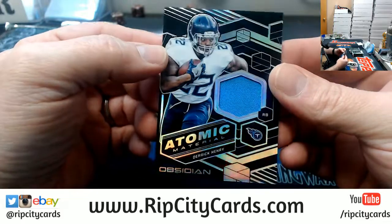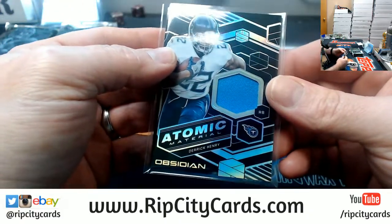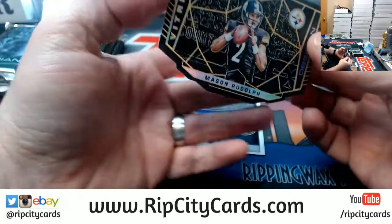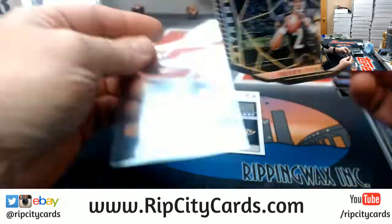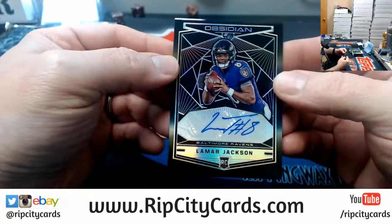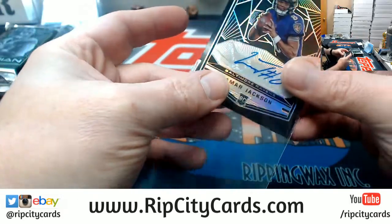To 100, a Derrick Henry for the Titans. The cards are super clean — the video doesn't really do them justice. This is Obsidian number 4 for eBay. Another die cut to 50, Mason Rudolph, Virtuous. And to 35, a Lamar Jackson. Nice Lamar.